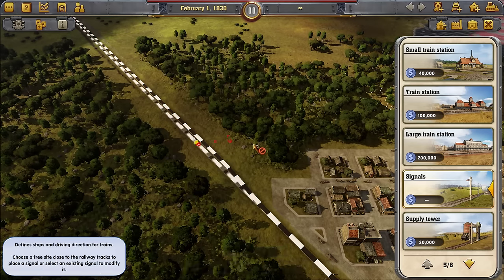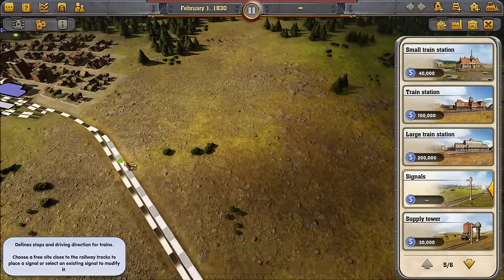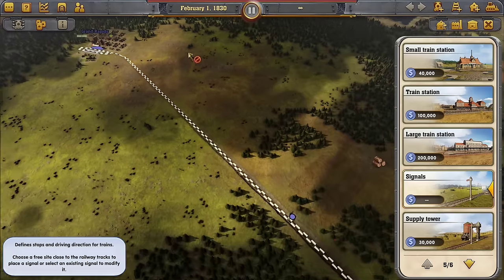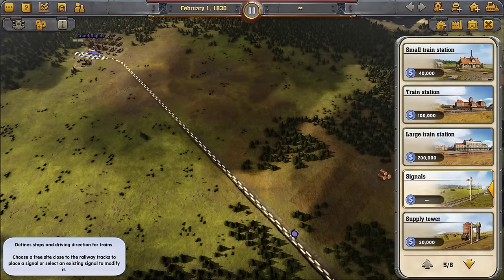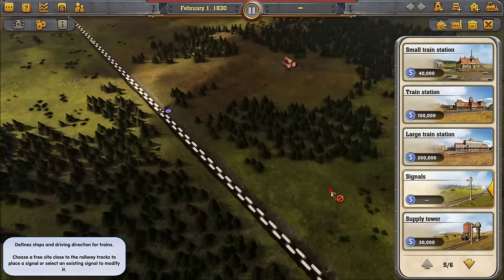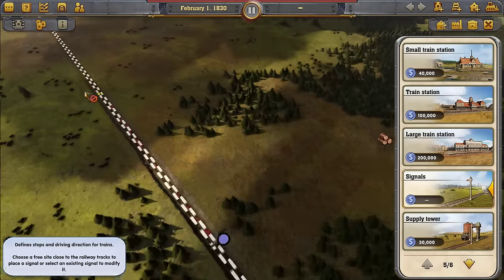Then you set up supply towers somewhere — typically in the middle of the line, but you could do them right at the beginning. You want to make each side of the track one-way. It's just like a road: if we want to run more than one train, they've got to be able to pass each other. The way they can pass each other is if they all consistently drive on the same side so they make a nice loop and can go backwards and forwards.